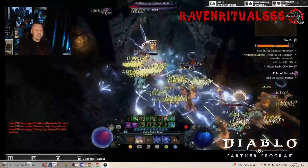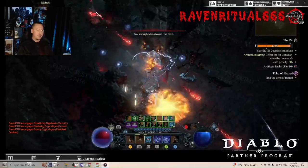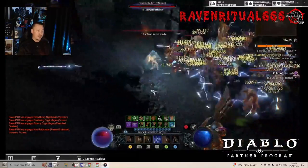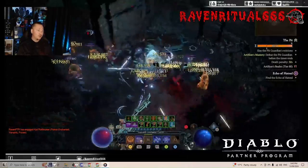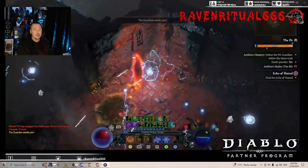Look at that damage! We are just doing millions of damage, we have so much mana — it just feels good to play. The positive of running this without the extra conjurations for damage is you can prevent yourself being crowd-controlled. You've got Flame Shield as an oh-dang button, and you've got Teleport for movement speed but also for an oh-dang button when you need Unstoppable.